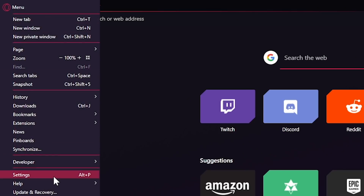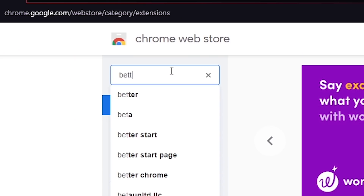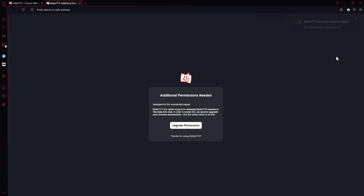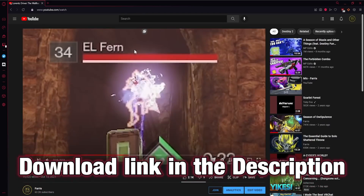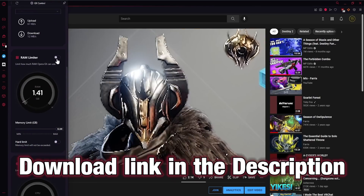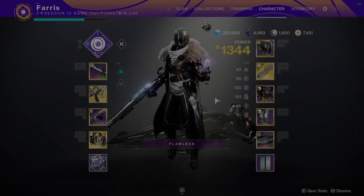Don't like how Opera GX looks out of the box? Customize it with different themes or create your own. Switching over is quick and easy — just go to your settings and import all your stuff with a couple of clicks. Opera GX even supports Chrome extensions, so if you're swapping over from Chrome, you won't miss out on anything. Download Opera GX today at the link in the description. It's available on PC and mobile and completely free. Thanks to Opera for sponsoring. Now back to Tarrabah.